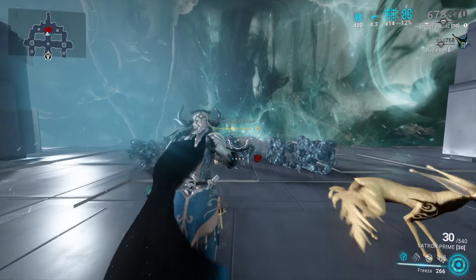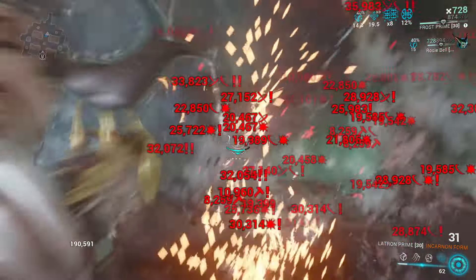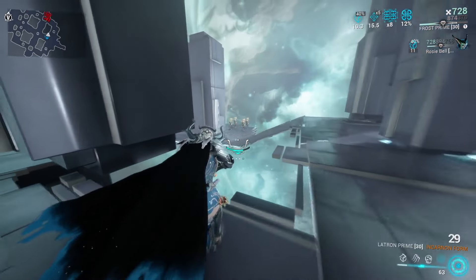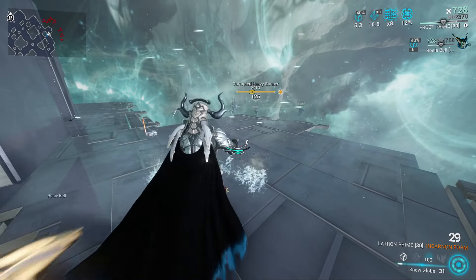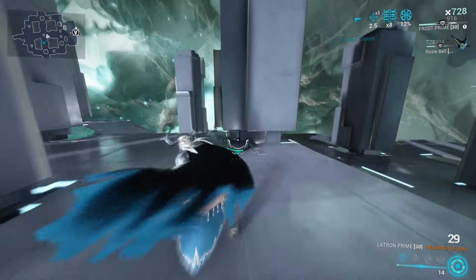With the first ability you freeze enemies, then with the augment mod you get way more crit chance and damage. The other augment gives more cold damage. We don't really use Ice Wave much. Then we have Avalanche, which will grant lots of Overguard — I'm going to spam it a bit — and it also freezes all enemies. As you can see, we're hitting major red crits with just the Latron Prime. Snow Globe will push all enemies away from you, block incoming damage, and if you need to, press the first ability to dismiss it.